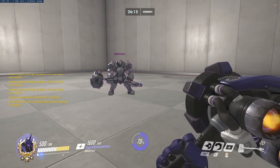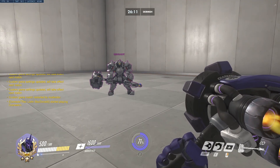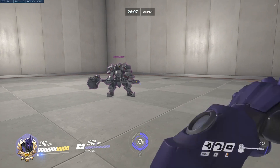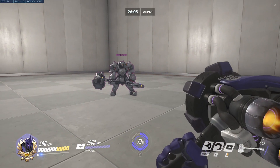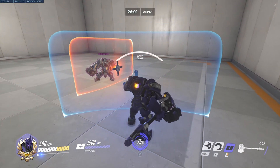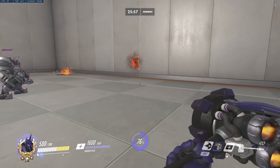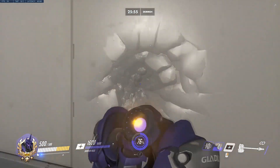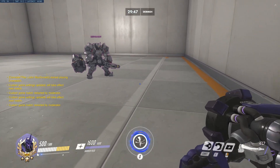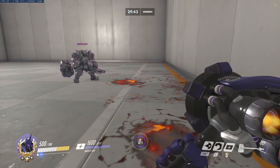I chose Reinhardt as well just for the sake of mirroring it, but it would work with any other hero right now. If I left click, Reinhardt also left clicks. If I hold my shield, Reinhardt does the same. Whenever I fire strike or charge, if I crouch, he crouches. And whenever I ult, he does the same.